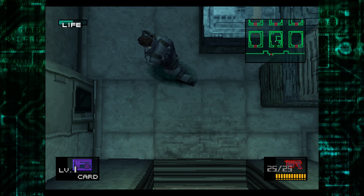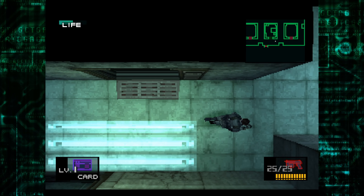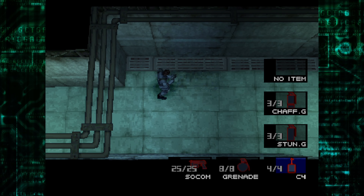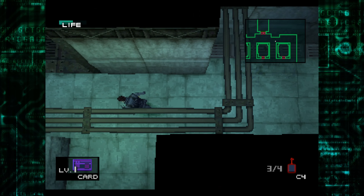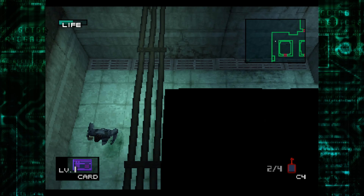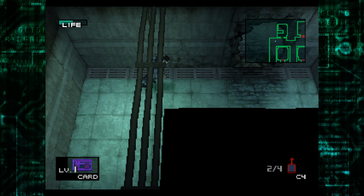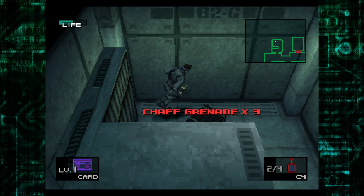Beep beep, what do we have in here? Oh, I don't even need any more bullets. X to set, B to detonate — okay, there's one, and then there's another. Can I detonate them both, I wonder? Oh god, I almost just died again. It does it one at a time. Stun grenades — I don't need any more of those. I don't need any more chaff grenades either.